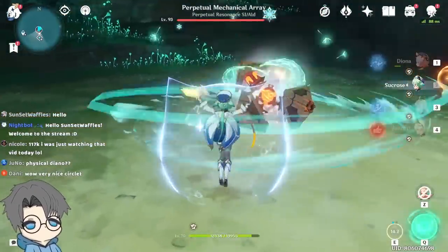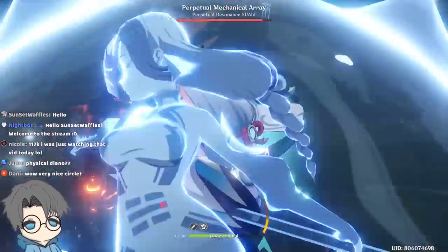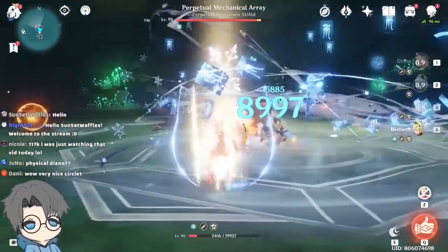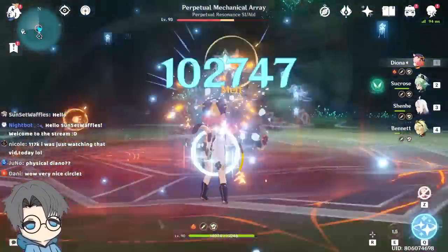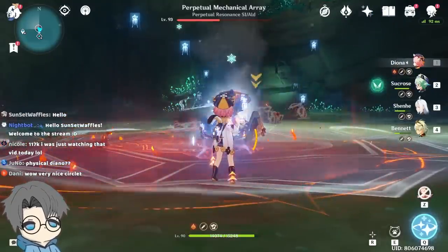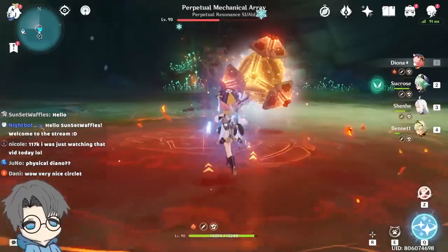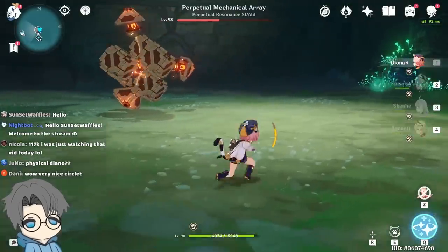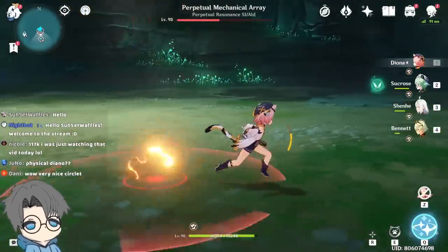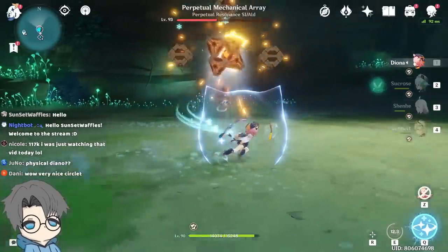Executing the rotation: Diona E, Sucrose Swirl, Shenha, then the Bennett thing. And there it is — 100k, easily. But I forgot to use my Diona Burst for her C6. But as you just saw, 100k with Diona is pretty easy now with my improved characters and setup right here.